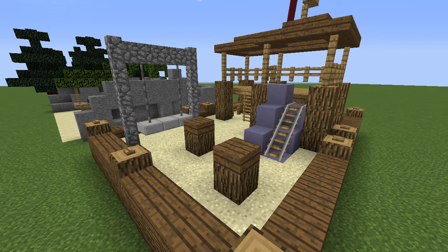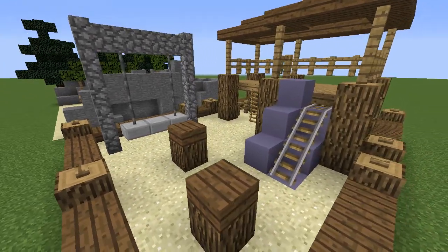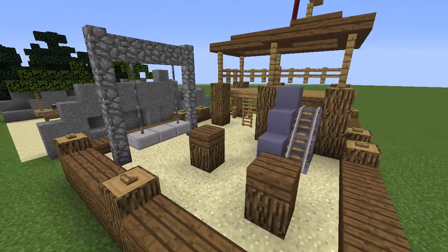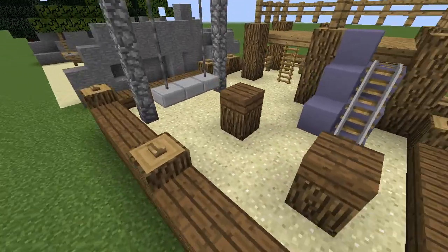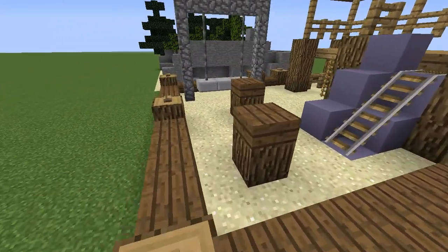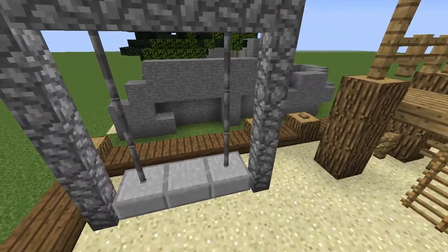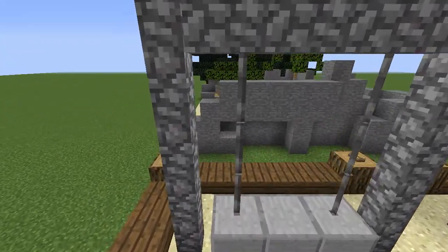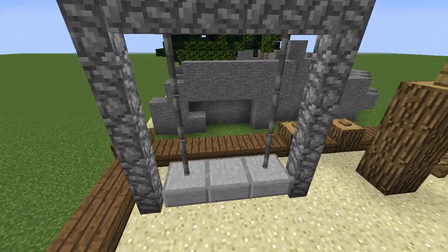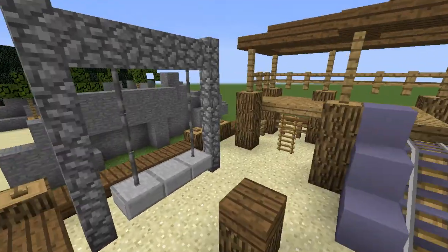Before we move on to some basic small decoration design tips, this is our last major one - a playground. We've all tried to make a playground in Minecraft, so this is just a very basic design. Outside the border you have wood lining it, and buttons add a little extra depth, making it look like knobs on the wood. Then there's a very basic swing set - the new iron bars that go straight down without connecting horizontally make this much easier, because using fences just looks a little off.